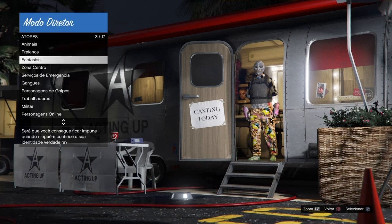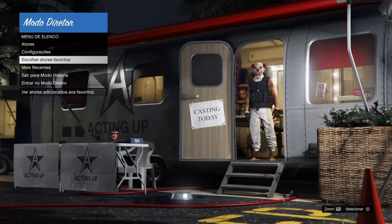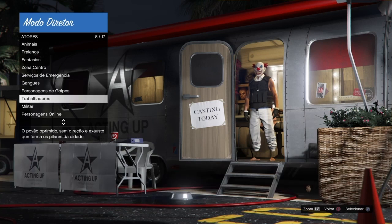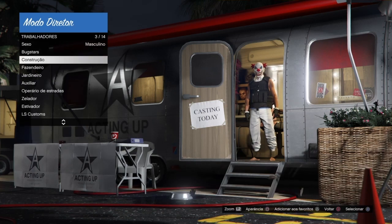E agora vocês vão fazer o quê? Pra vocês congelarem a máscara ou o colete, como eu tô congelando aí, vocês vão lá em atores, os atores que vocês botaram nos favoritos, que é o personagem online, e vão em praianos e vão passar.